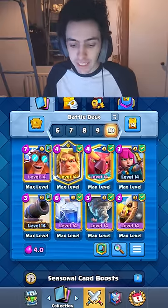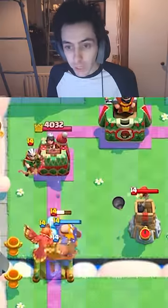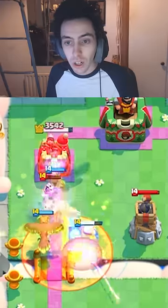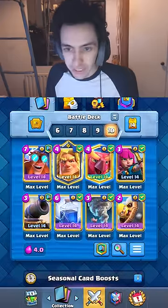The best deck this season is Electro Giant — Golden Knight Tornado combo. You tornado their troops towards the tower, you then dash. The Golden Knight will always connect and do devastating damage.